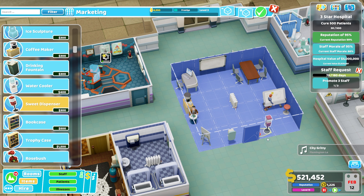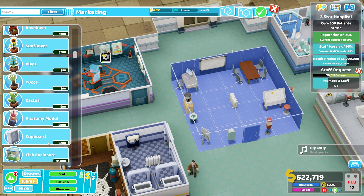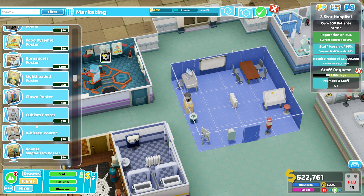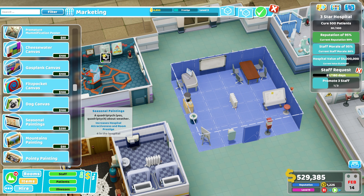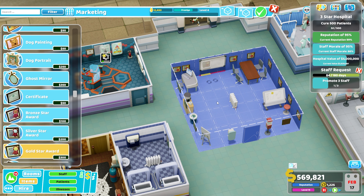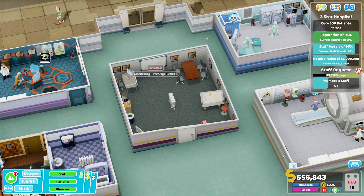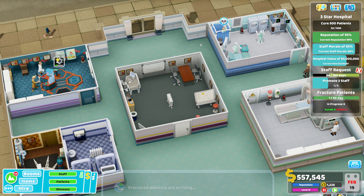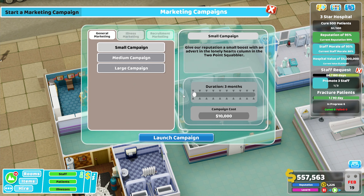I don't know what the benefit of having a level five prestige marketing room is — it may increase output or efficiency. I haven't done much marketing in this playthrough to really understand it, but we're going to do level five prestige anyway by throwing down a load of gold certificates. I'm not taking too much care with the layout of this room, probably because I don't have blueprints. I might make blueprints for toilet, staff rooms, and marketing before Crock and Bush.